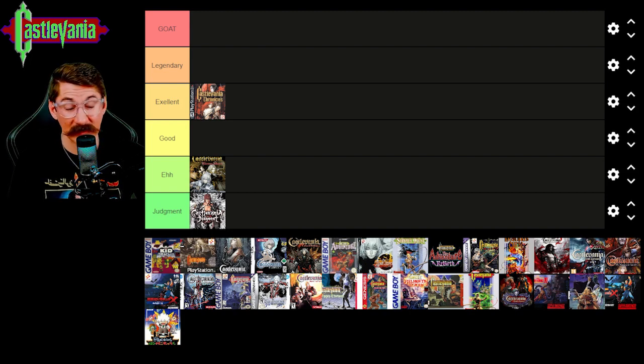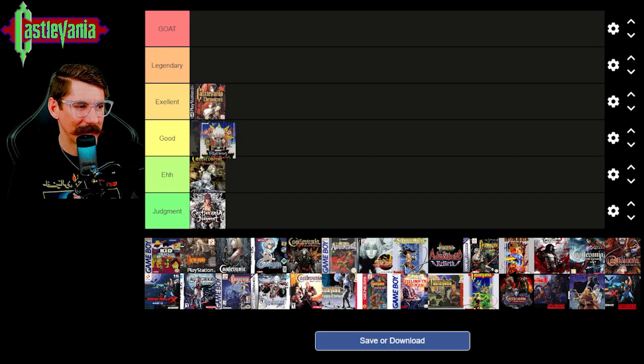Kid Dracula is a really cool Castlevania-style game. You can also play it on the Castlevania Anniversary Collection, which is on Switch and PlayStation — PS4 and Switch. I don't know if it's on Xbox, but give it a quick Google search. It is a different style Castlevania game; it doesn't follow the Castlevania formula, but it's really cool, unique, and fun. I think most people would like it. I'm going to give that a good — not excellent, but good. I'll give the Game Boy one the same.